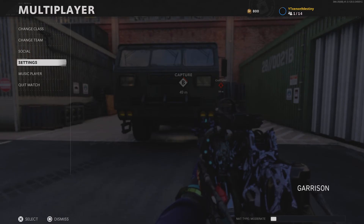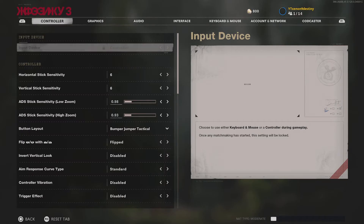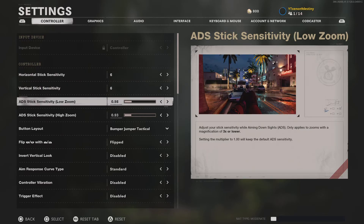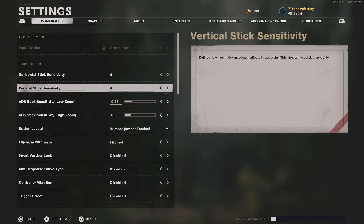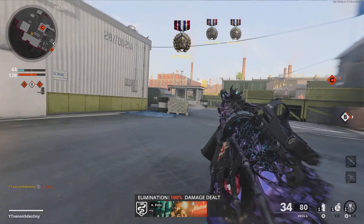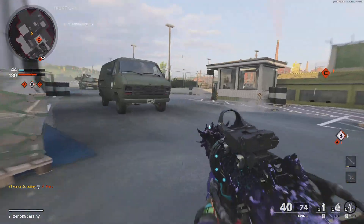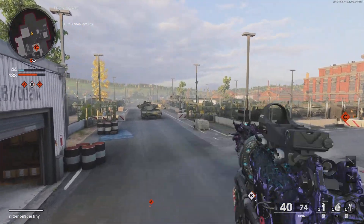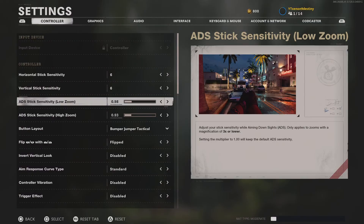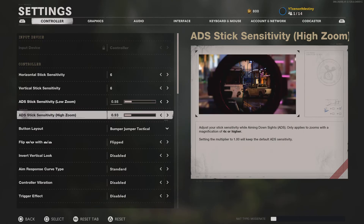Now for the actual explanations — starting with controller settings. Most people play on 6-6-1, that's the most common. You'd also see either 7-7 or 5-5. Generally you'll never see anyone outside that range, so if you want a good reference point, try those three. Then you can mix in the actual ADS. I play on 66.98 — I just prefer it like that.